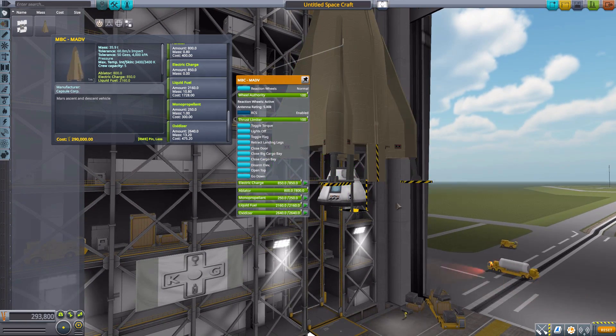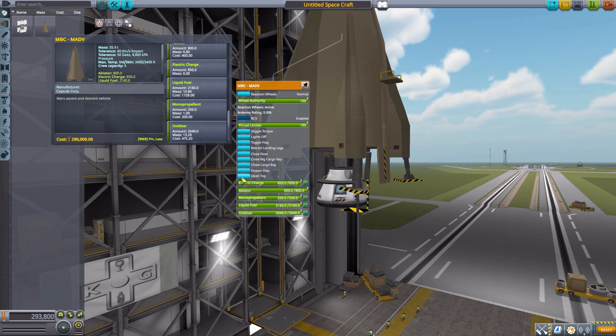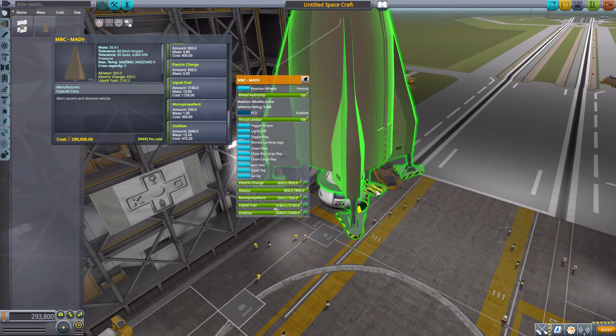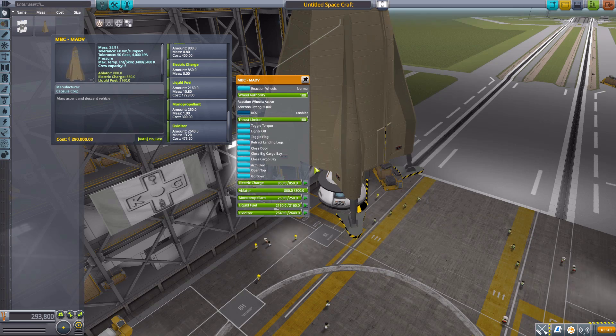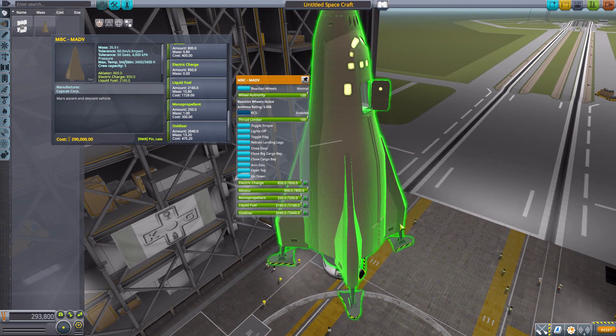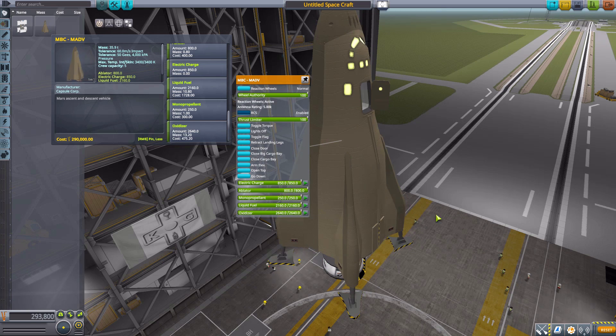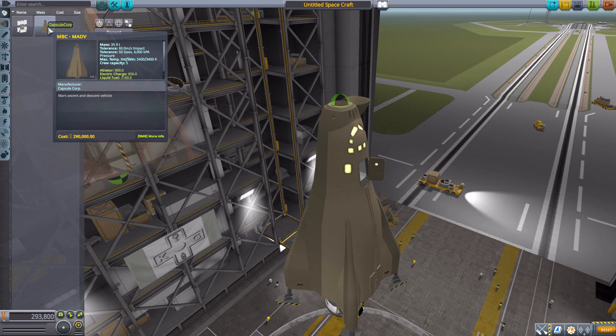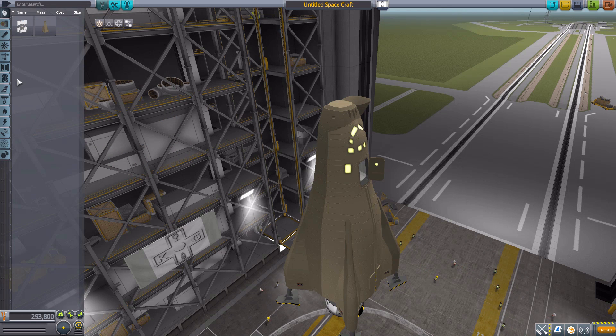Opening the cargo bay and the little elevator simultaneously can cause your ship to flip — I had that happen with Kerbal physics. Also, with the elevator, if the elevator is at the bottom and you disarm it, the elevator stays there, which can cause some very interesting issues. So it is best to return the elevator to the top before you disarm it. Finally, up at the nose cone, we can open up the top and there's an attachment point there so you can put a docking port, which we do have later in the list.